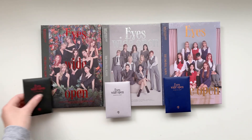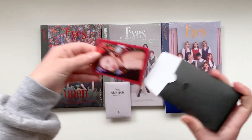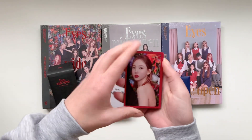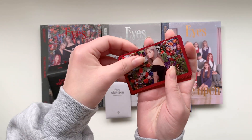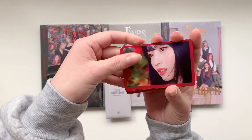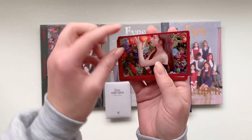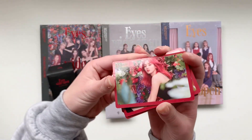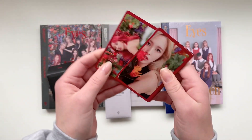Now let's get into the pre-order cards. It's kind of weird though because the borders are not even on both sides — is that supposed to be? If it is, I'm just an idiot. But it looks kind of off. The girls look beautiful though.